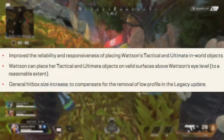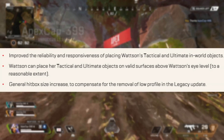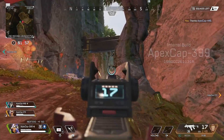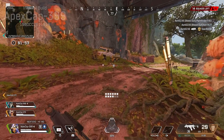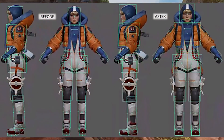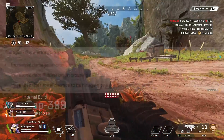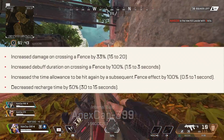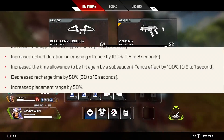Long story short, they've improved the reliability and responsiveness of placing Watson's tactical and ultimate. In-world objects: Watson can now place her tactical and ultimate objects on valid surfaces above Watson's eye level to a reasonable extent, and there's a general hitbox size increase to compensate for the removal of Low Profile in the Legacy update. For her tactical — Perimeter Security — increased damage on crossing by 33 percent.